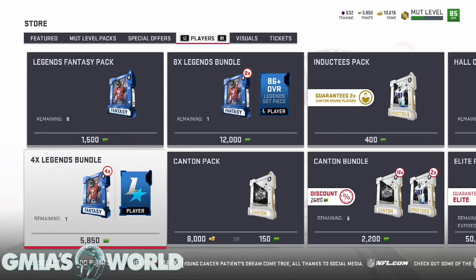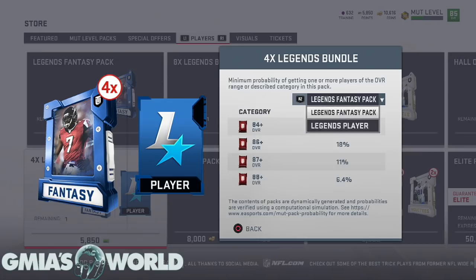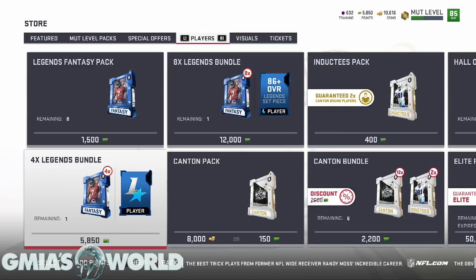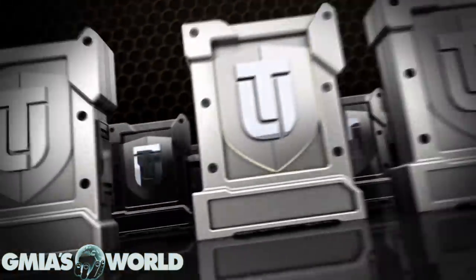We're gonna try to complete the Michael Vick set right here live in this video. Let's check the probability — the Legends Fantasy Pack. Legends player, 100% probability of getting an 82 overall, so that's gonna be kind of nasty. Because the other time — I don't know if you guys watched the first video — they gave me the most disgusting legend player ever possible. So let's go ahead and buy these points.